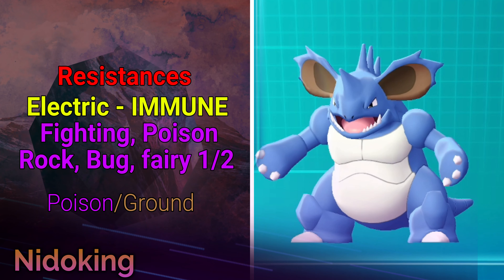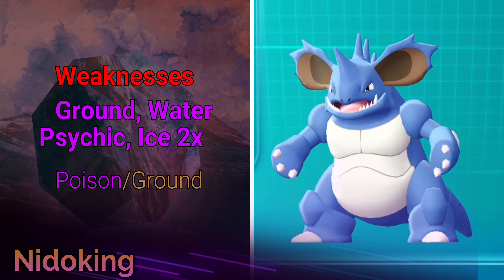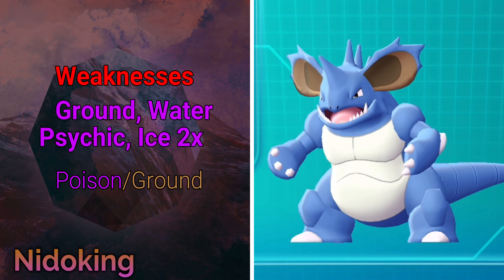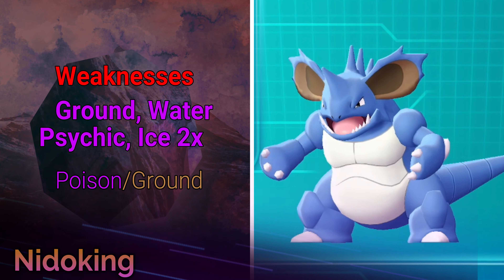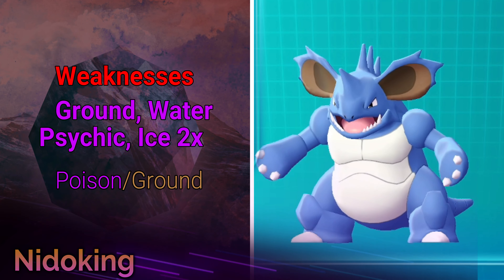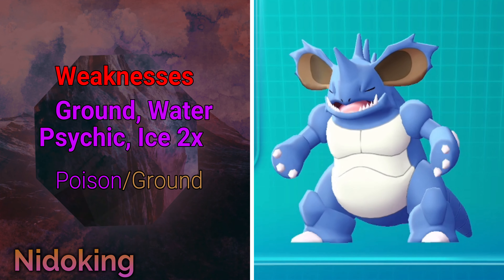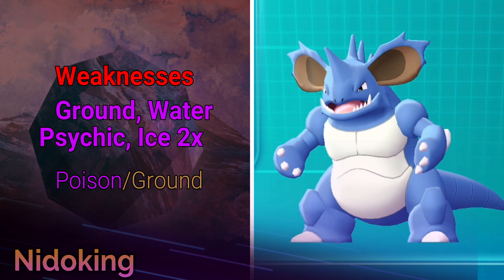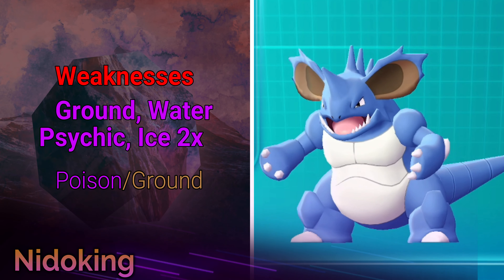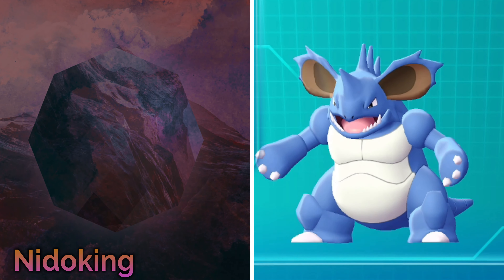His weaknesses are Ground, Water, Psychic, and Ice. Psychic is probably the least common of the four. Ground and Water are the two you'll encounter most — Water is especially prevalent with rain teams. There are also strong Ground-type Pokémon like Ribery that can threaten him, and Lapras is always heavily utilized, so be careful of those matchups.